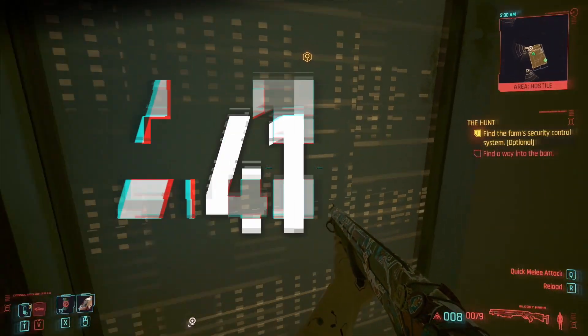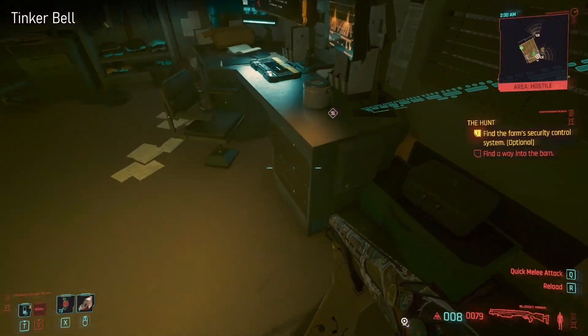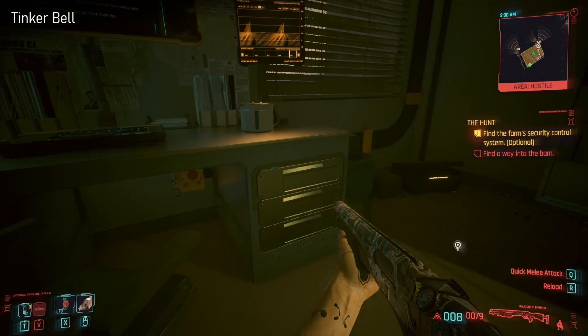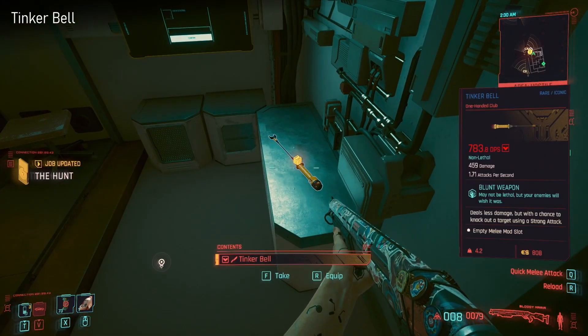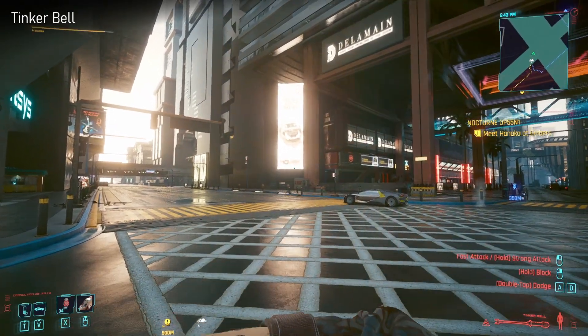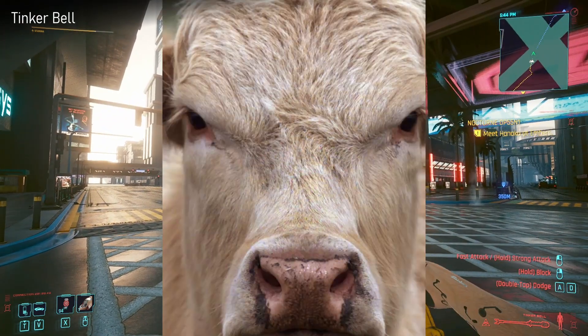Next on the hunt you'll find Tinkerbell. This one is hidden in behind this door here. I have never once used this one and I don't intend to - do not like this quest or anything involved with it. It's non-lethal and it's a blunt weapon.